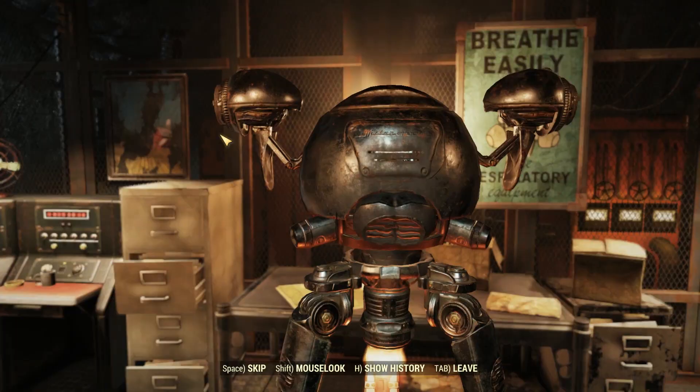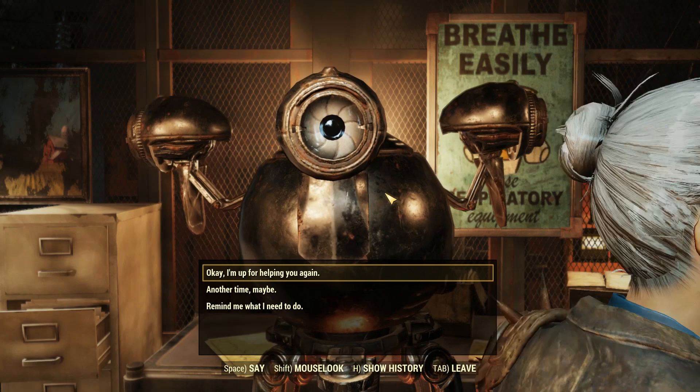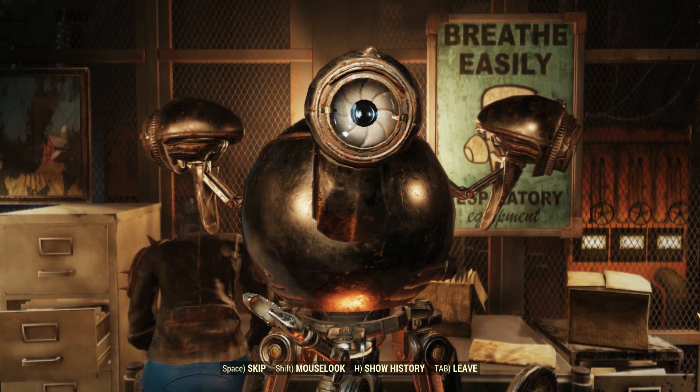If you meet the criteria for Davenport's daily photo opportunity, he'll ask if you want to take pictures of Foundation and/or the Crater. Which one you choose might make a difference in the mod rewards, but I've done both of them and the rewards seem to be random. It's quite simple — you'll take photographs of specific targets at the Crater or Foundation settlements, then return the photos to Davenport and he'll reward you for your efforts.